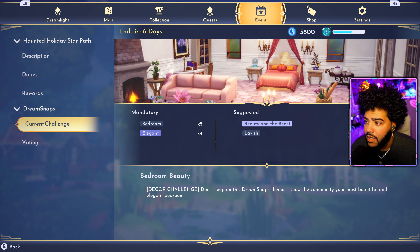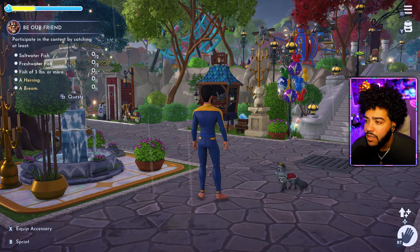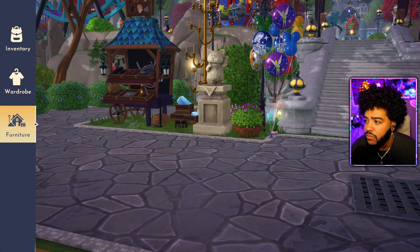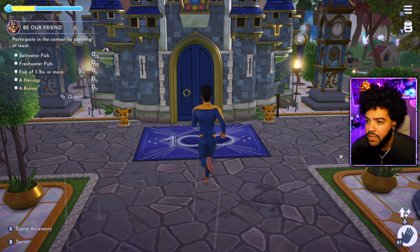That bedroom beauty might actually be something we do on camera — I gotta make a beautiful bedroom. The inside of my house isn't really decorated that crazy. But we gotta check out the Mushroom Tip Manor, that's what we gotta do.